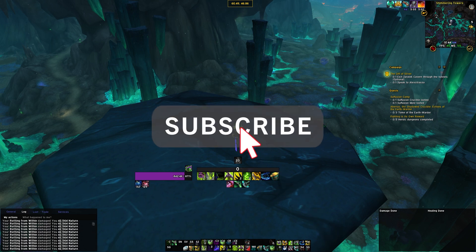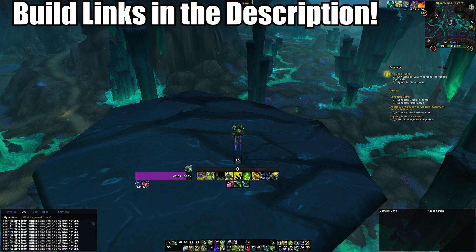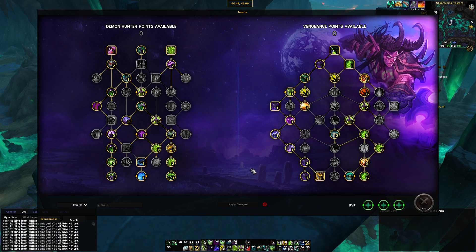First off, we're going to talk about talent builds. Vengeance actually has a few different talent builds depending on if you have the tier set or not for Mythic Plus. However, we're going to start with Raid first. For Raid, there's really only one or two options — this is going to be your Raid build for most situations.